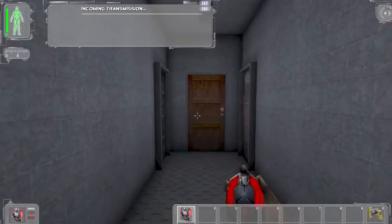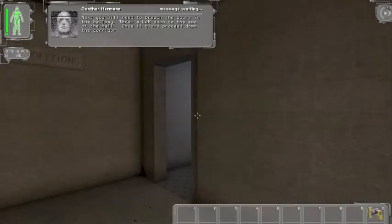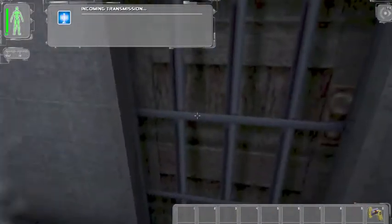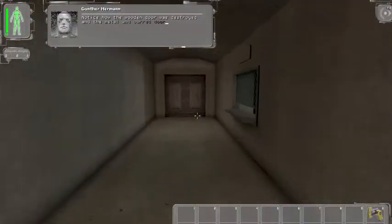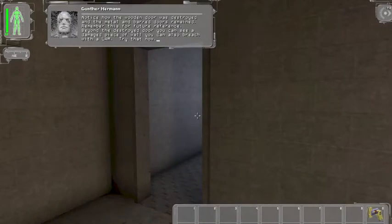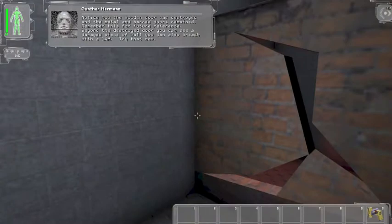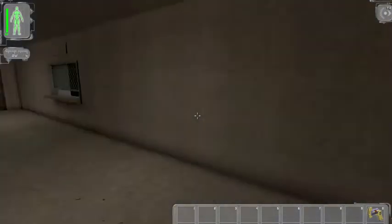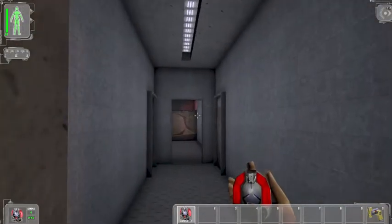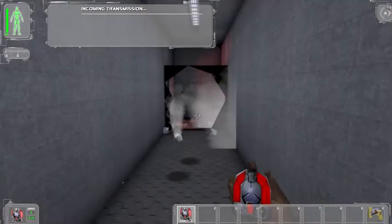I don't want more demolition training. Next you'll need to reach the doors in the hallway. Throw a LAM down to the end of the hall. Once it goes off, proceed down the corridor. Notice the wooden door was destroyed and the metal and barred doors remained — remember this for future reference. Beyond the door, you can see a damaged piece of wall. Out of explosives? Here's some more. Thanks. I should have taken all the LAMs that were presented at the end.